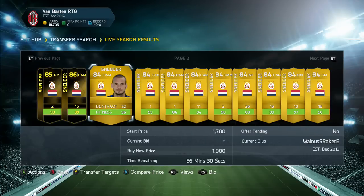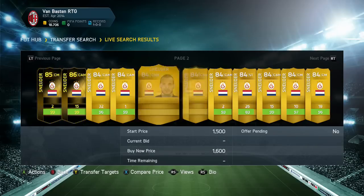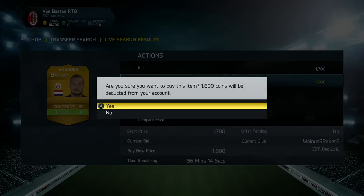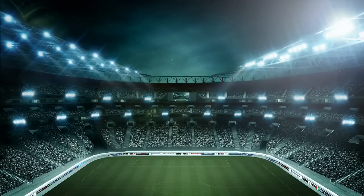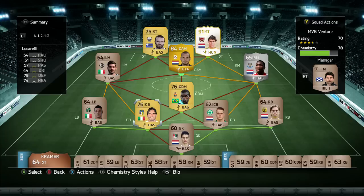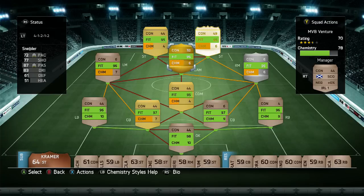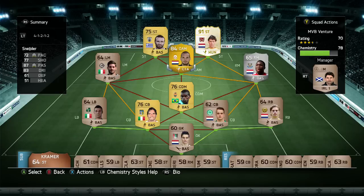Schneider had double the votes of the nearest guy. Wijnaldum was second, and we had IFMF, but Schneider was way ahead — he got like 14 votes in the comments. So I went to pick him up. I couldn't afford any of his informs, so we've just gone with his regular card and slid him in at CAM. We have a look at how the squad is improving.